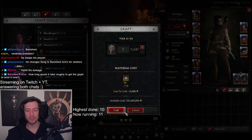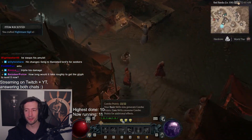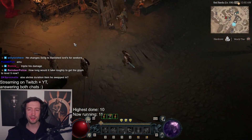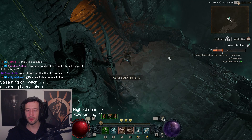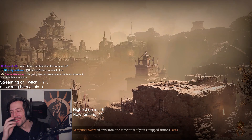Ah, we can't do this, but we can do this. Triple his damage — well, the Banished sword doesn't give you triple, but on a barb, at least double. It works, it works.